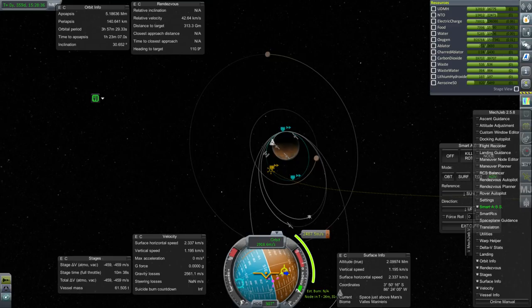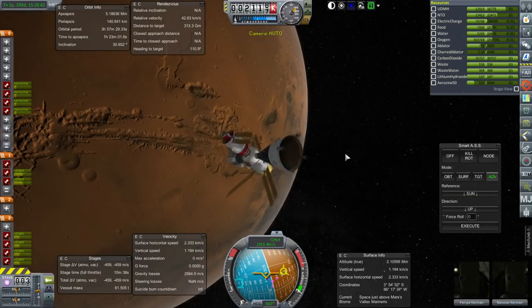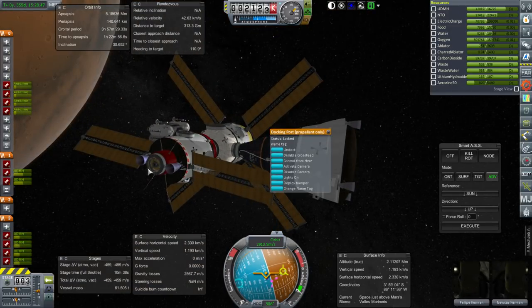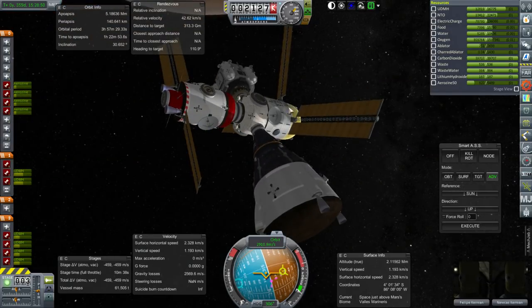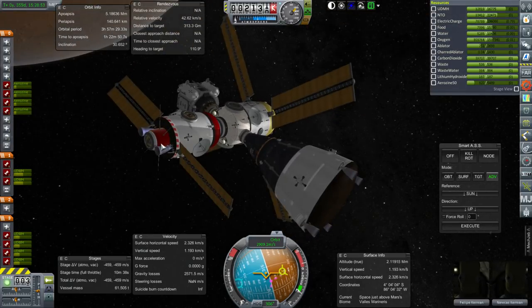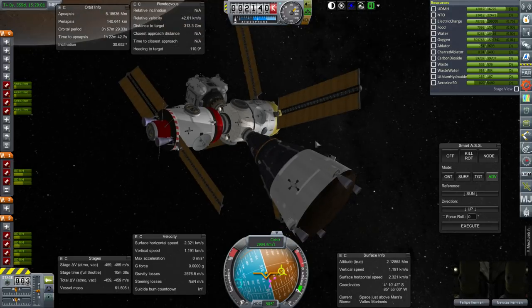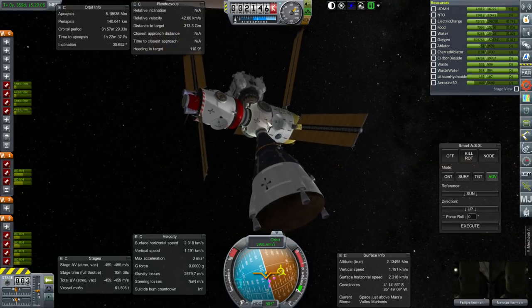It'd be much better to use some other fuel to bring our orbit down. We'll use the UDMH depot if we can dock it to Ares Pod A - that was basically one reason why I had it along. Ares Pod A has a propellant-only docking port. Once it's docked, we can shut these thrusters off and use the thrusters down here and feed the fuel through. It is a propellant docking port, so that should work. That will be the plan.